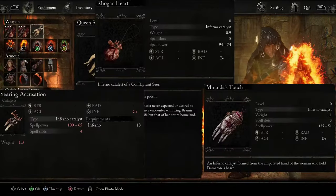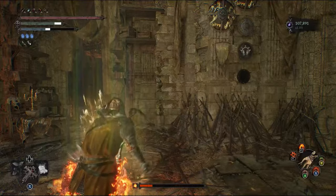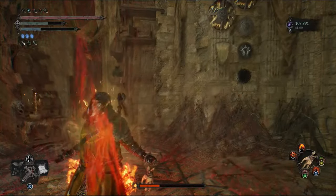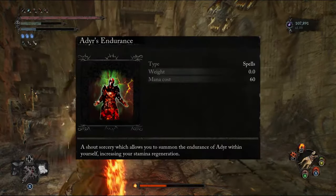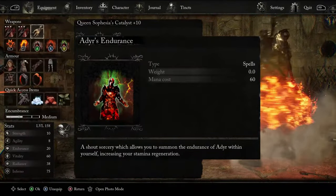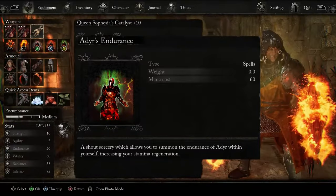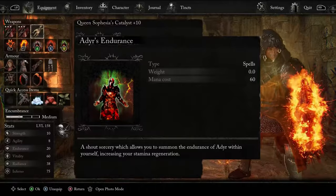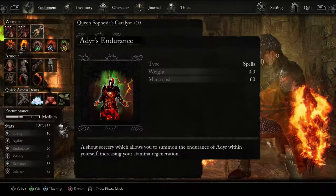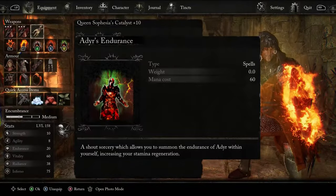Speaking of spells, our spells are what really tie this build together. The first four choices are pretty set in stone. We use three Adir shout sorceries. Number one, Adir's Endurance, which gives us an insanely quick stamina regen, ensuring we are able to sustain our onslaught of attacks consistently, which keeps the continuous ignite procs flowing. This can be acquired from Damorose during her questline, once you give her the Adir's Worshipper's Sword during an Infernal Ending playthrough, so definitely avoid extinguishing any torches if you want this one.